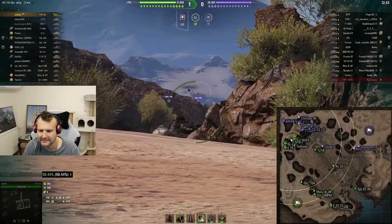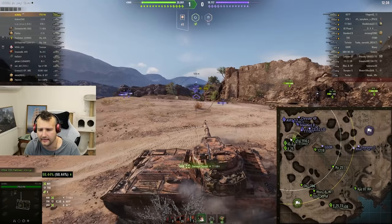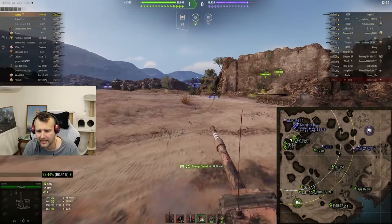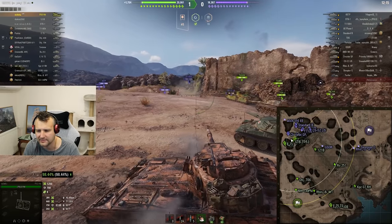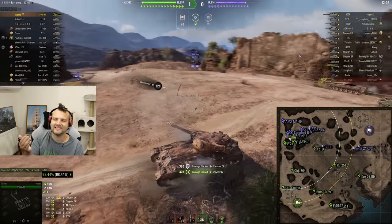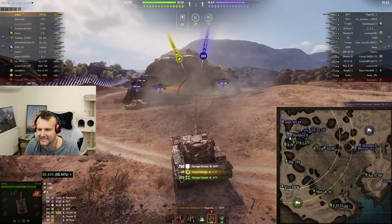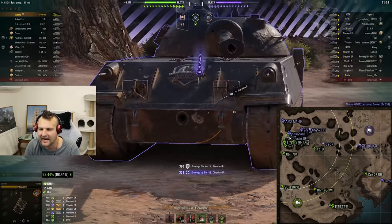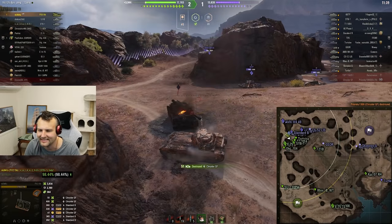We pull back to find a nice angle to punish the Phase 1 or E4. We can penetrate the E4 through the cheek like nothing — it has no armor against gold ammunition. I don't know how we managed to penetrate the Phase 1 but I won't ask silly goose questions. I'm thinking about the E4 cupola. Chrysler is pushing up — Standard B, 60 TP, Chrysler incoming — help! But we're not giving up. The 60 TP throws the shot, which is great. We smack the Standard B in the face and wiggle the cupola as much as possible. The Chrysler decides to flank — I politely ask the STB-1 for help and it helps.